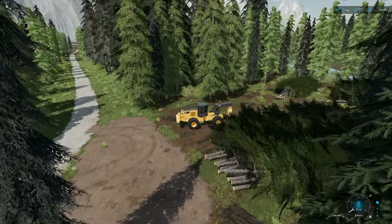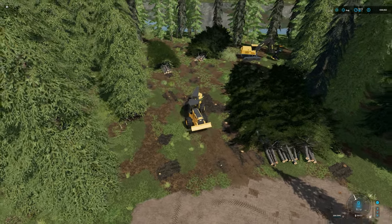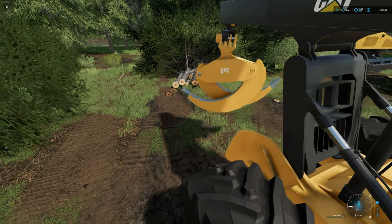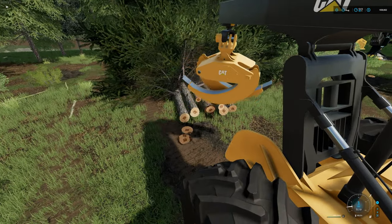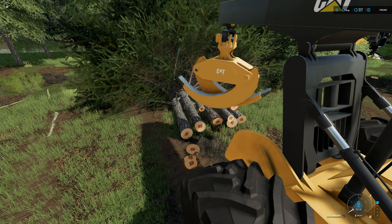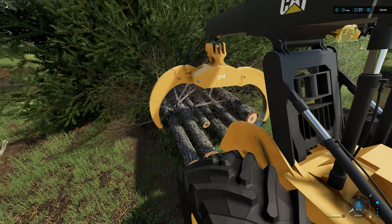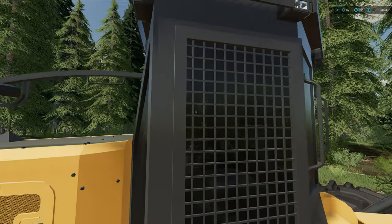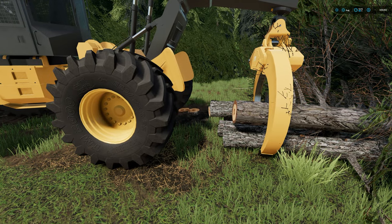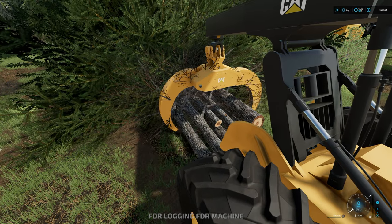Over here is our main deck down at the bottom. I wouldn't want to grab the pile on the left first because I would have to cross the other pile. Instead, I'd rather grab the pile that is closest to that deck. So we're going to back up here. If you back up as straight as possible to the pile, that's the best way to do it. Whether you're at an angle or not doesn't matter — as long as the back end is straight with that pile, you can open up your grapple and back right up. That's probably a good spot.